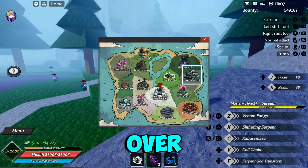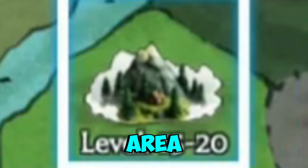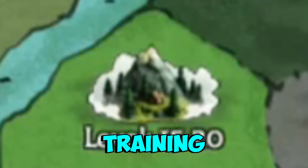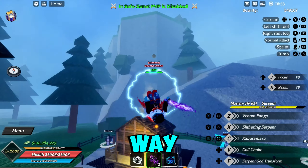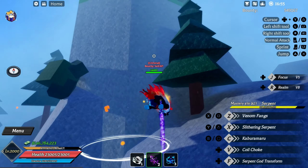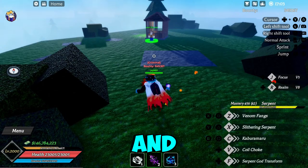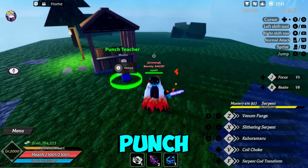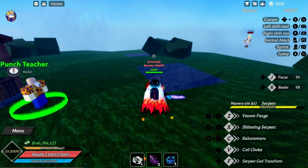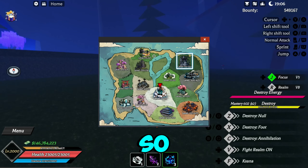If you make your way over to the level 15-20 area or the training forest, just jump your way over here and sometimes he will spawn right next to the punch teacher. He will be up here somewhere — he will spawn right here.